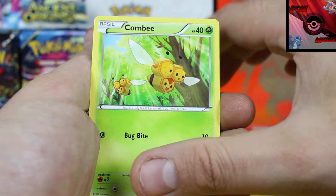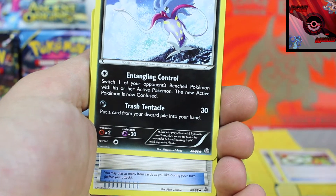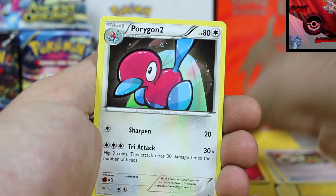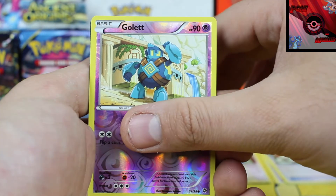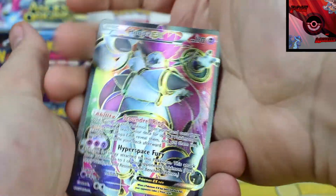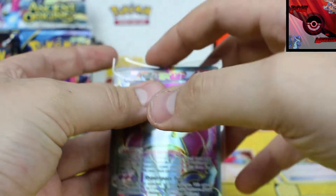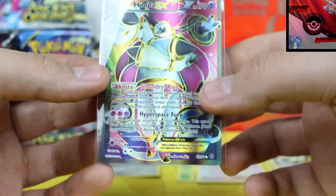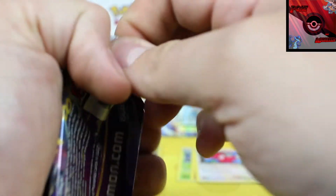Pack two: we've got a Quagsire, a Combee, Meowth, Oddish — very cool — a Malamar, followed by another Sceptile Spirit Link, a Kirlia, a Porygon Two, reverse holographic is a Gallade, and our second rare card is a Hoopa Full Art — yes! Hoopa Full Art, that is freaking awesome. I watched a friend pull the regular Hoopa and was like 'oh that's cool,' and then I saw there was a Hoopa Full Art EX, and there it is. So stoked about that one!